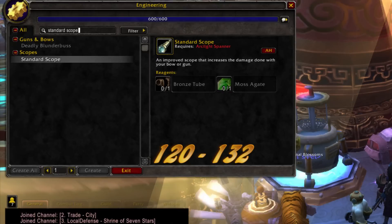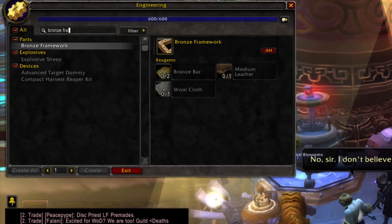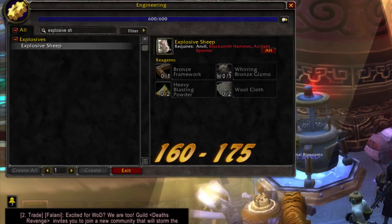120 to 132, standard scope. 132 to 150, heavy blasting powder. 150 to 160, bronze framework. 160 to 175, explosive sheep.